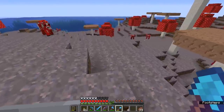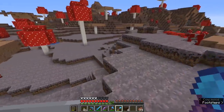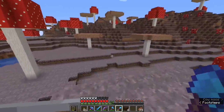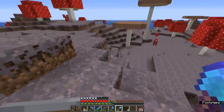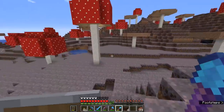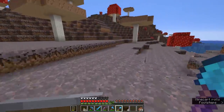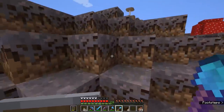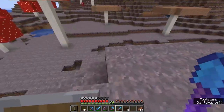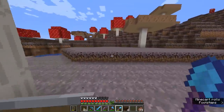The other exception to mobs spawning in mushroom island biomes is phantoms. Since phantoms spawn in the night sky, they will spawn regardless of which biome you're in. So if you spend a few nights here at a mushroom island you will still encounter phantoms. The main solution is to spend the night with something above your head — in a cave, in a house, or underneath one of these convenient mushroom parasols. That will actually prevent phantoms from spawning, as they need open sky access to you in order to spawn.